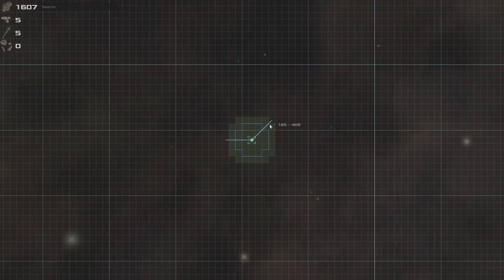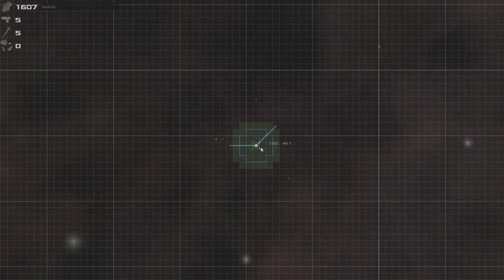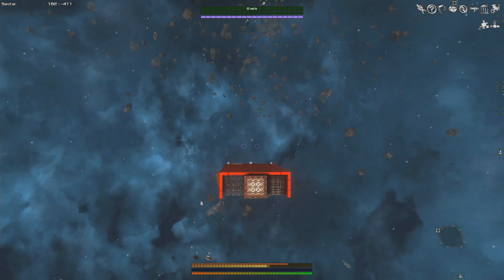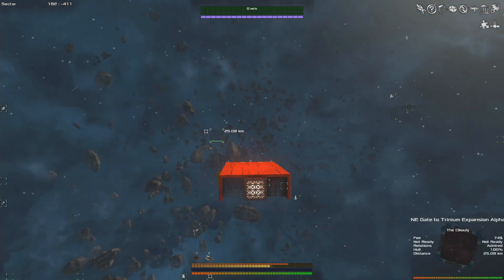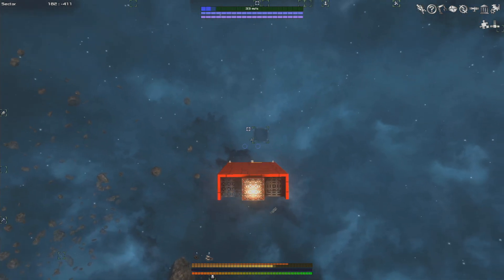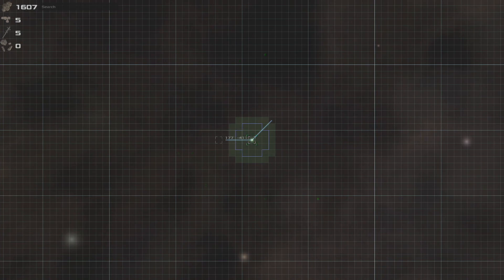You'll see these lines on the map representing gates that take us to another sector. The map grid is basically a north, south, east, west 2D plane. We're looking for a west gate. Gates are a square icon on the map — we can see one over here. That's the northeast gate and that other one is the west gate, which will take us westwards on the map.